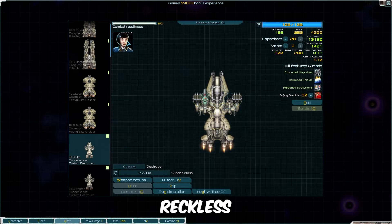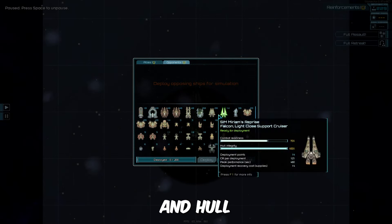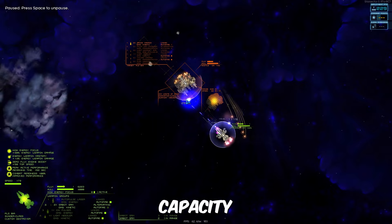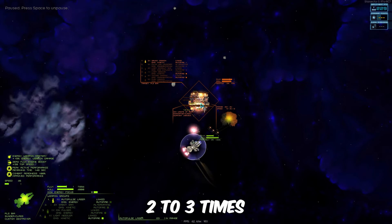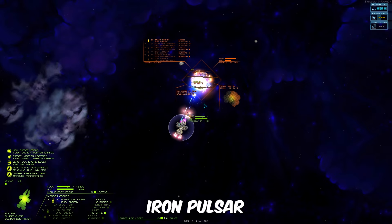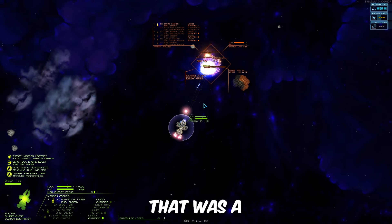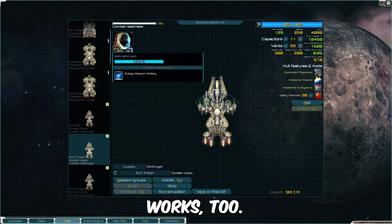Let's give it to a reckless general and let it duel a Dominator. Even though the Sunder's shield and hull are very weak, its flux capacity and EMP damage allows it to take on ships two to three times its size, with only three weapons: a Light Needler, an Ion Pulser, and an Autopulse Laser. That was a reckless officer AI control by the way. Aggressive works too.